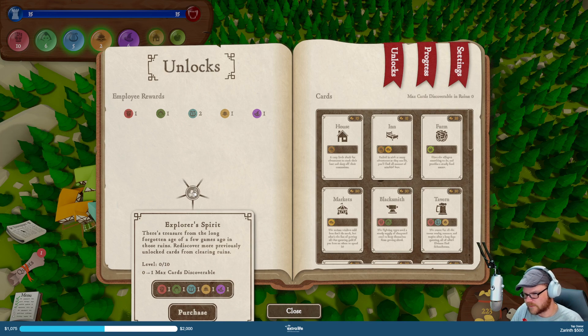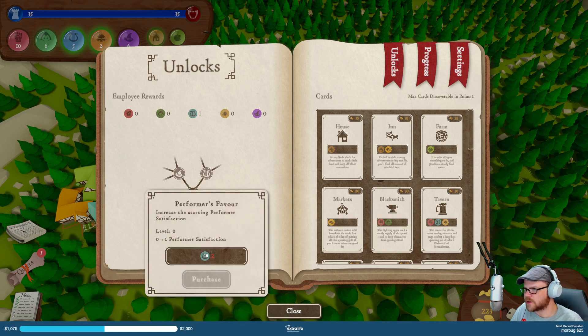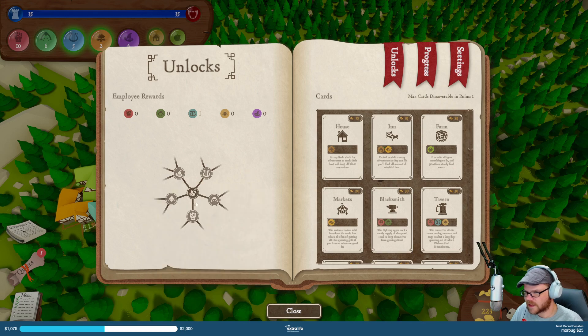Sports spirit — there's treasure from the long forgotten age of a few games ago in these ruins. Rediscover more previously unlocked cards from clearing ruins. I'll buy it. I've got one of those points now — just one. Two of those and I can get permanent satisfaction.